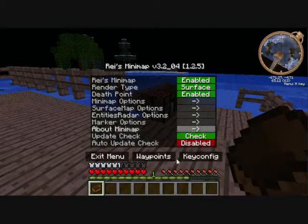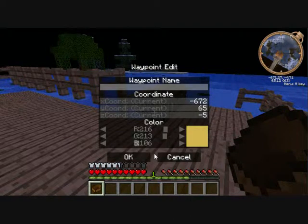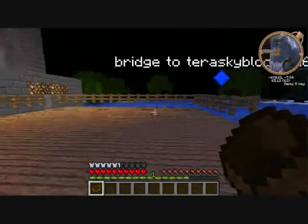Waypoints — so here it says 'Overworld'. If anyone doesn't know what that means, that means this world, and the underworld would be the Nether. You've got a bunch of customization options for that, which is why I like it. I feel like making it blue — something about blue. It's going to be called 'Bridge to Terra Skyblock'. It's kind of long but who cares.